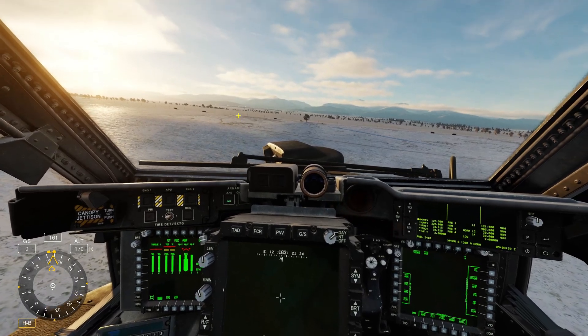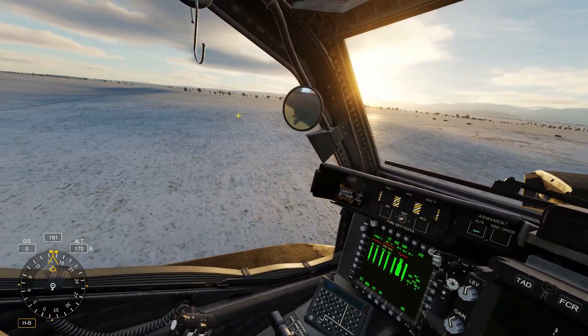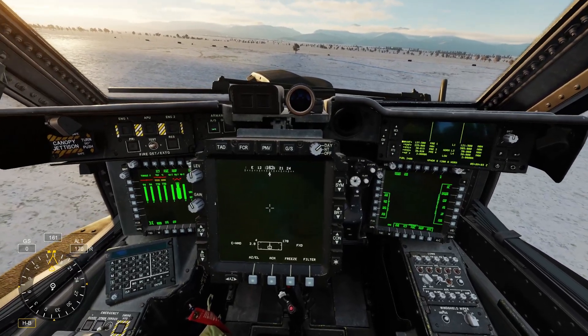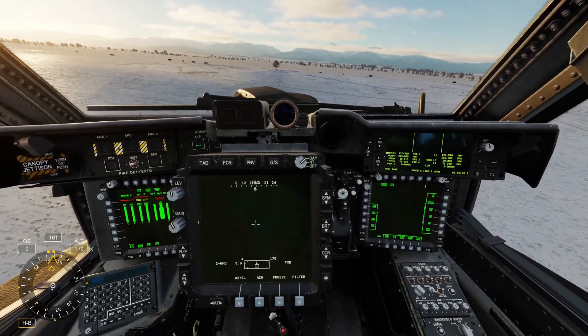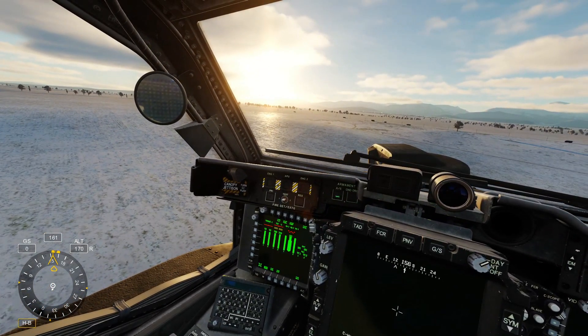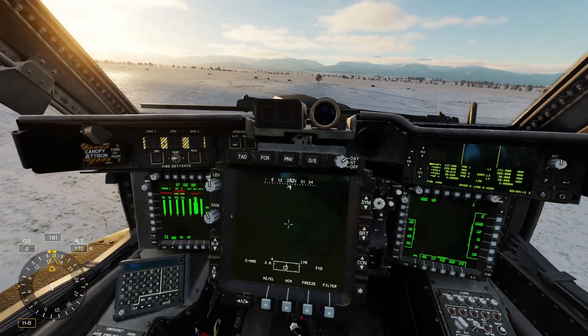We're now about five and a half to six kilometers out from the target area. We're in the CPG seat — this video is going to be about how to do it from the front seat. You can also do it from the back seat, but the main focus for this one will be on the front. I'll probably do a video afterwards about the back seat.